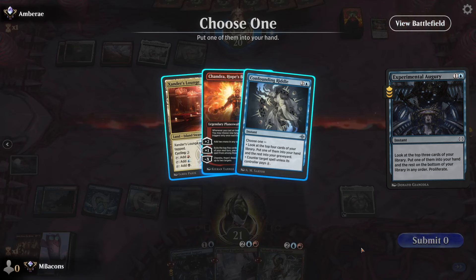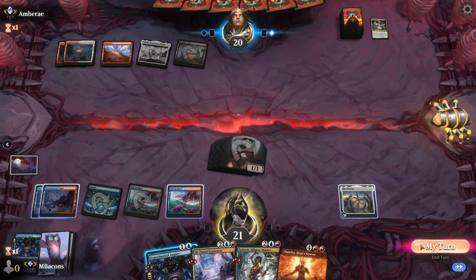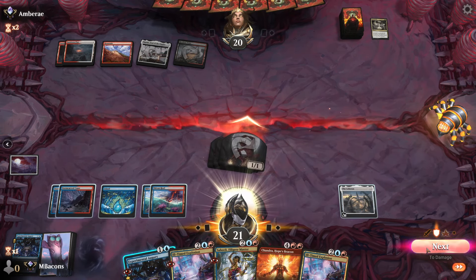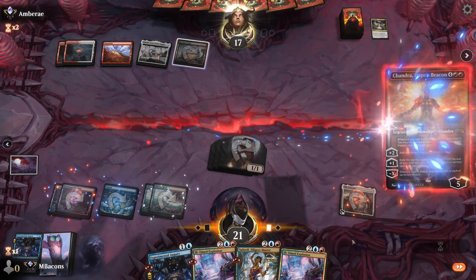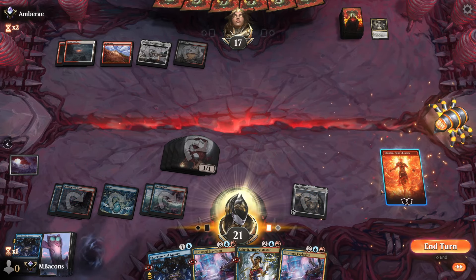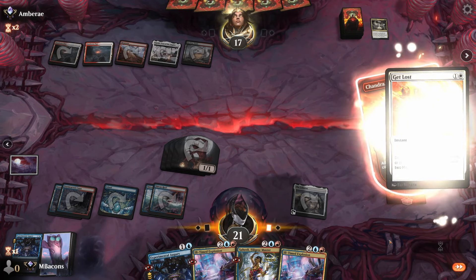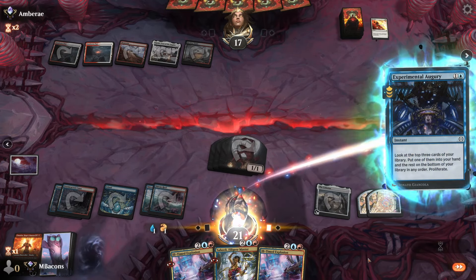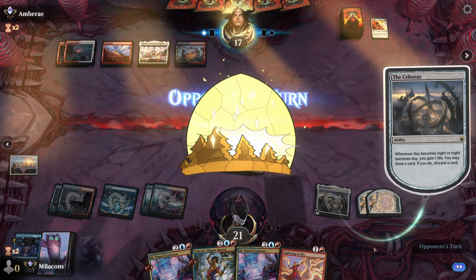Chandra and Riddle — let's take Chandra. We draw Ill-Timed Explosion; let's attack with the devil some more. Our opponent is a control deck, let's just run Chandra out there and see — I imagine she's going to eat some removal, but we gotta try. Yeah, Get Lost. We still get to add a little mana, let's go Experimental Augury. We'll take the Lightning Strike — was kind of hoping for another six-mana finisher.